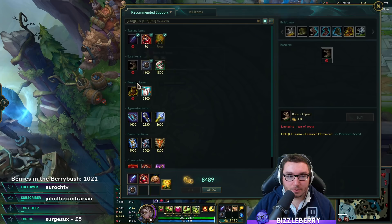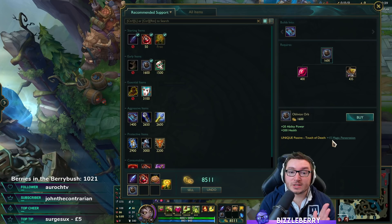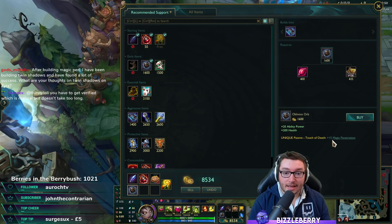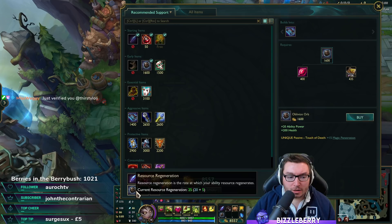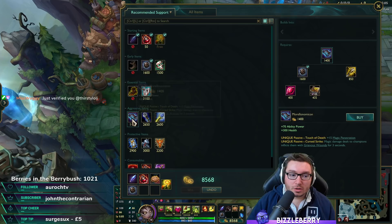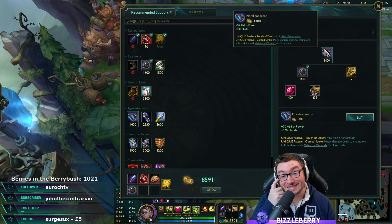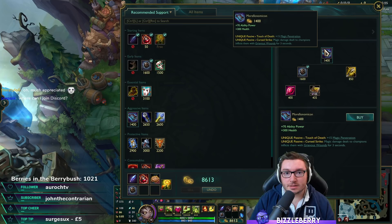When your free boots come in, grab Sorcerer's Shoes. With Sorcerer's Shoes and Oblivion Orb, that puts you at 33 Magic Penetration — extremely nice, especially when the enemy hasn't picked up any Magic Resistance items. The reason we pick up Oblivion Orb but won't complete Morello's immediately is that the upgrade stats early are incredibly expensive — it costs an extra 1,400 gold just to get the Grievous Wounds debuff. Very early on it's not worth it, even against an enchanter support.